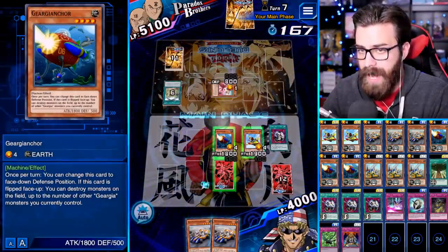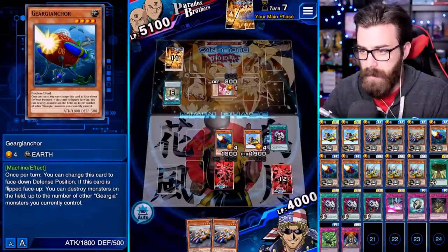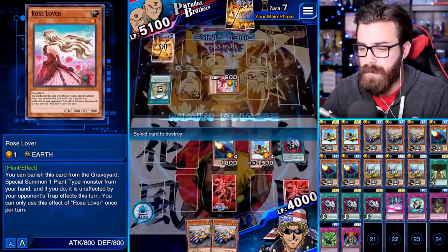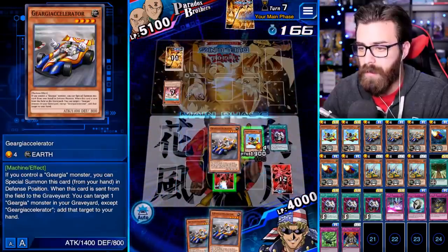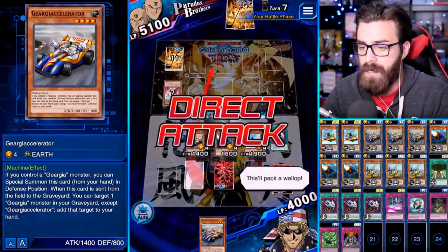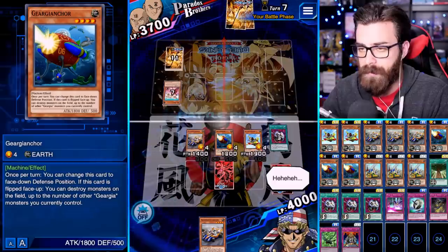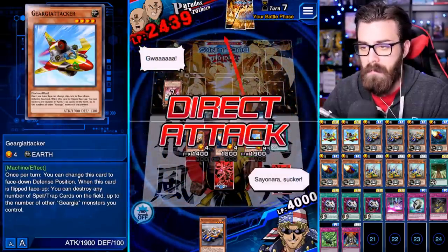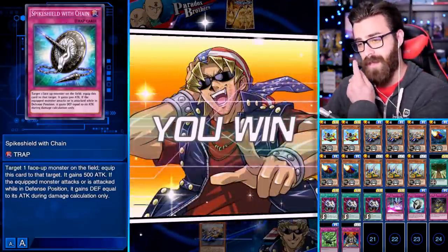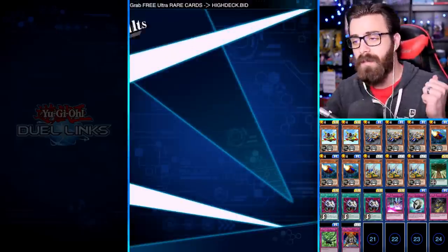We're gonna activate Attacker and pop the Aroma Garden, then activate Anchor — flip it face down, flip it back up, activate Anchor. Let's destroy that Rose Lover. We'll normal summon — do not special summon because we're going for game right here. We have 1400 attack. No Sphere Kuriboh — alright, the game was just going a little slow, and we have ourselves our first W of the day. Very nice.